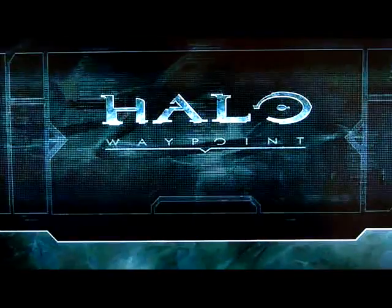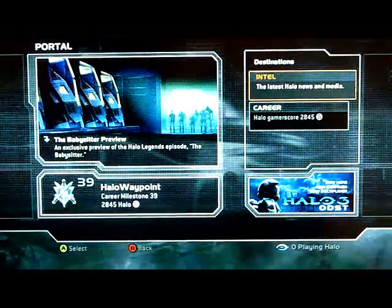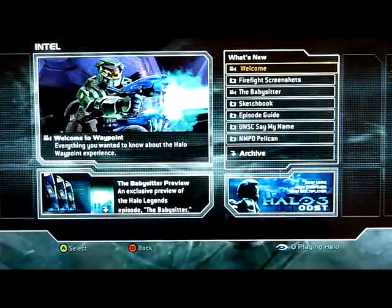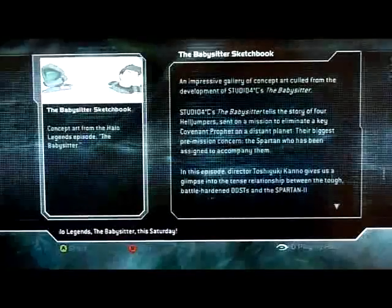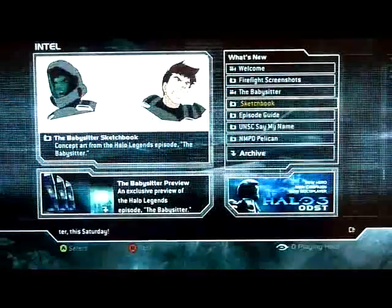Waypoint is the new home for Halo fans on Xbox Live, with two main areas at launch this November: Intel and Career. Intel is the central location for all types of Halo content — videos, articles, fiction, screenshots, tips and tricks, and more. Intel content includes exclusives you won't be able to get anywhere else, like streaming episodes of the upcoming original Halo anime anthology, Halo Legends.